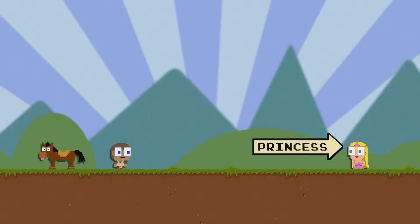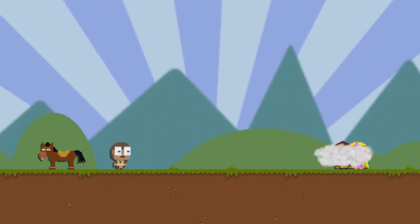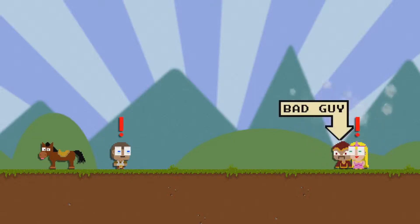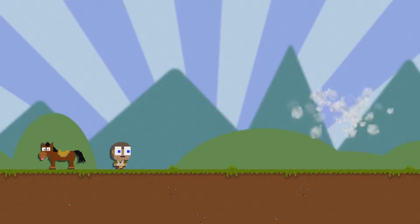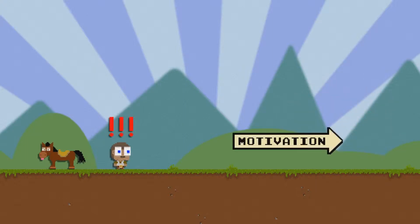I think we're this dude on the side. Yeah, that's us. And the princess. Oh, bad guy. Can I move yet? Do I use my mouse? Oh no. Where's he taking the princess? Motivation.